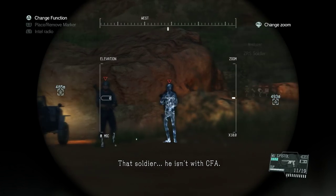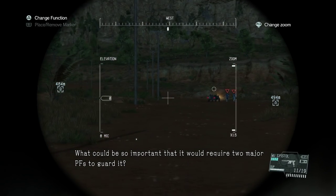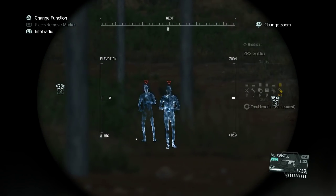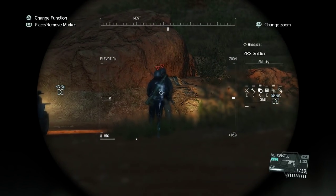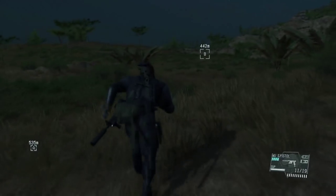There they are. We only need to extract three of them. One of them is a troublemaker so I'm not going to extract that guy. And now we're just going to head towards the airport.